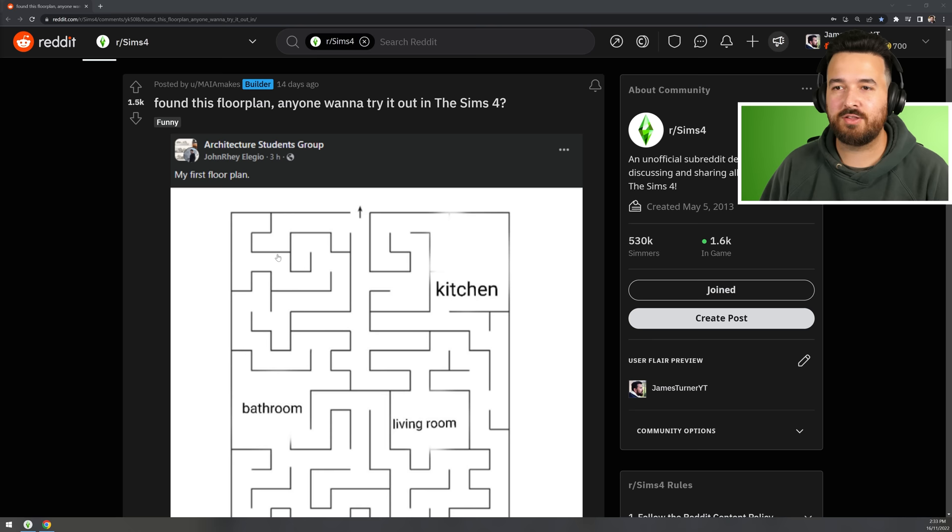Welcome back to another Sims 4 video. Today we are literally building the worst floor plan. There's been a few worst floor plans circulating the internet but this one I thought looked kind of fun. This was posted a couple weeks ago on r/Sims4 by Maya Makes, and originally by John Ray.